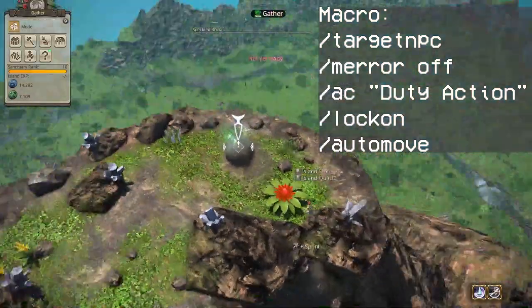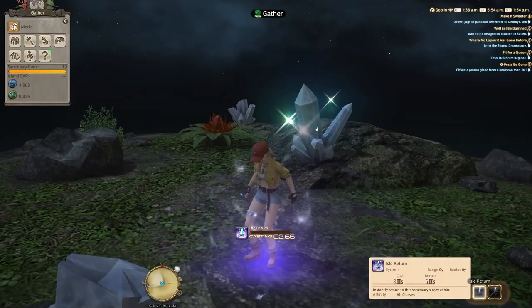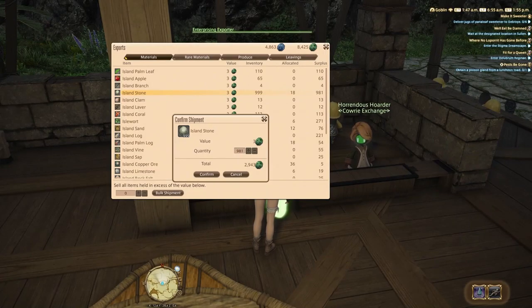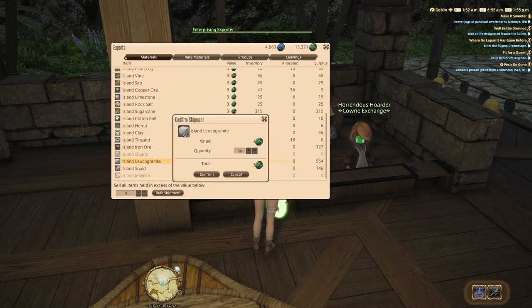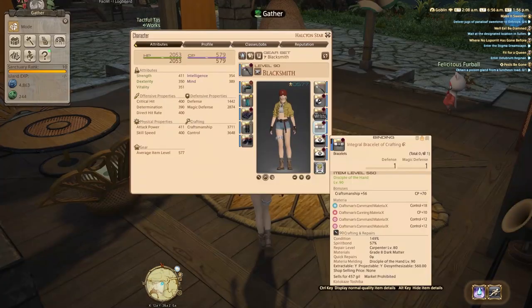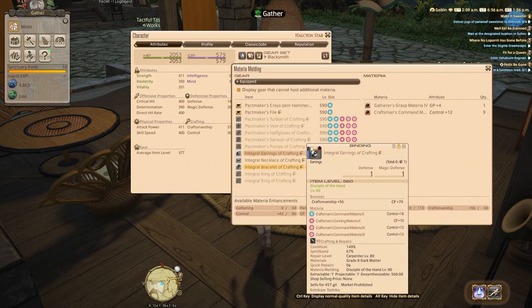And there you go — the most low effort, mostly passive method to farm up some cowries. It is not the most efficient method to obtain materia by any stretch of the imagination, but it is free and requires no thought whatsoever.